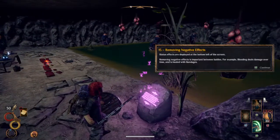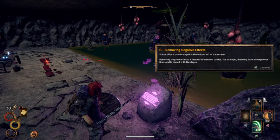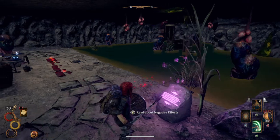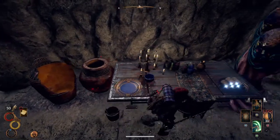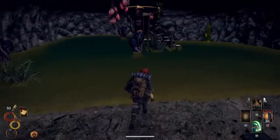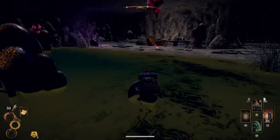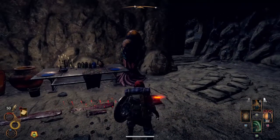Status effects are displayed at the bottom left of the screen. Removing negative effects is important between battles. For example, bleeding deals damage over time and is healed with bandages. So what have we got here? We've got some antidote and some bandages. Happy days. I think there's a negative effect going on — some kind of green skull.